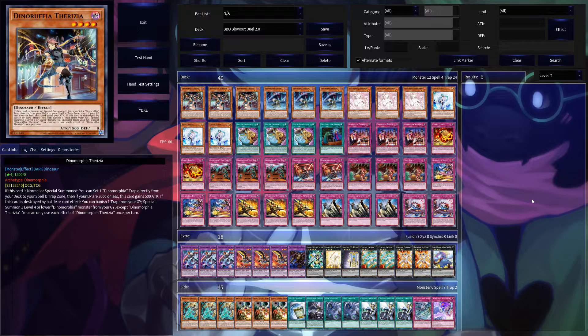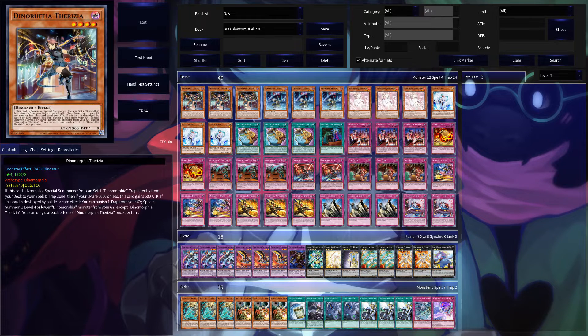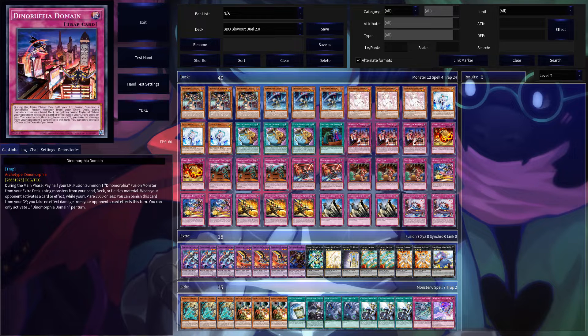All jokes aside, we actually go over the deck. We're playing three of each of the main deck monsters, a bunch of ant traps, prosperity to dig for cards, triple domain for fusion summoning, and effect damage prevention.